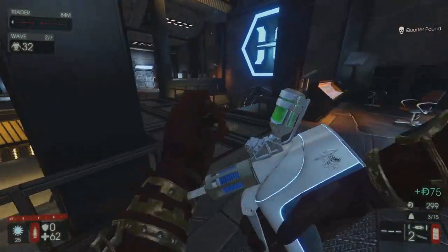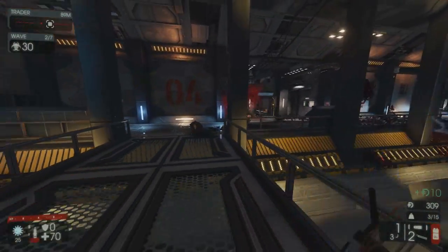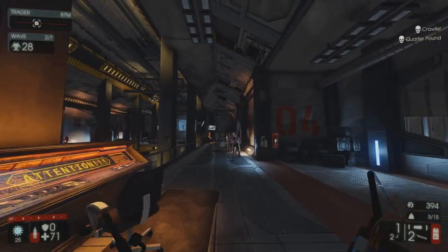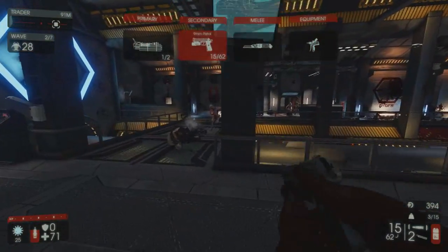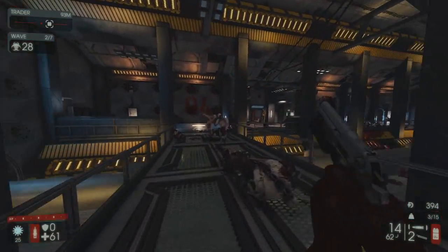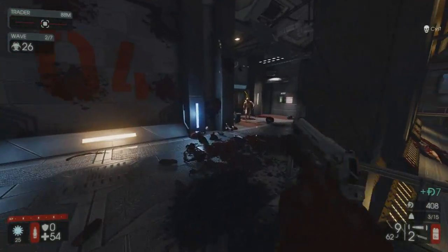Keep in mind that there is a 3 second cooldown after a Zed receives explosive damage. Within that cooldown, C4 explosions will receive a 0.75 damage multiplier. This cooldown does stack, meaning following explosions will receive an additional 0.75 multiplier. So remember to spread out your detonations for the best effect.